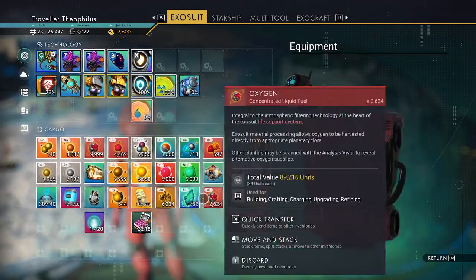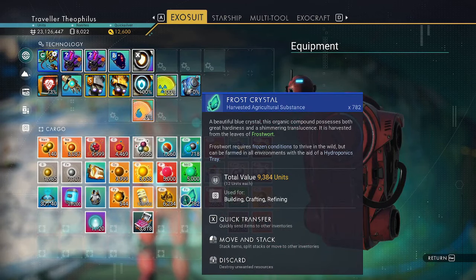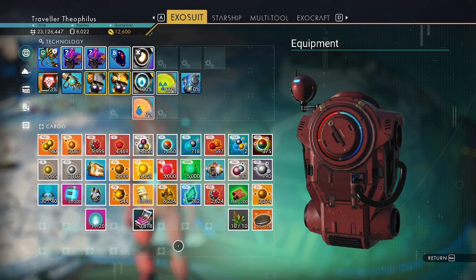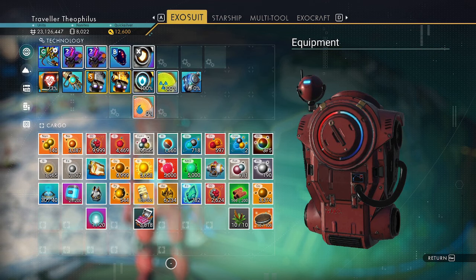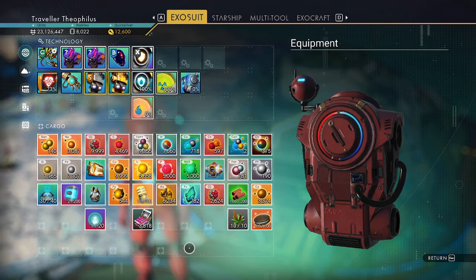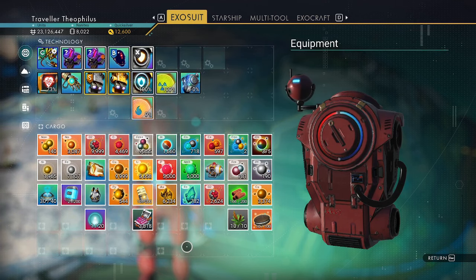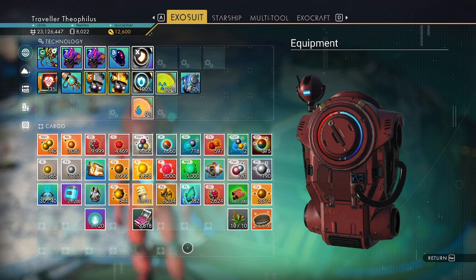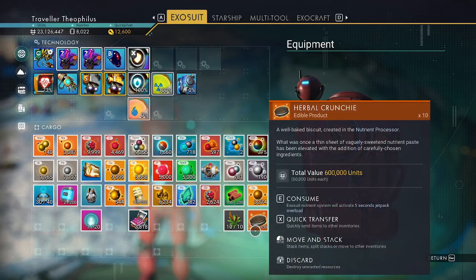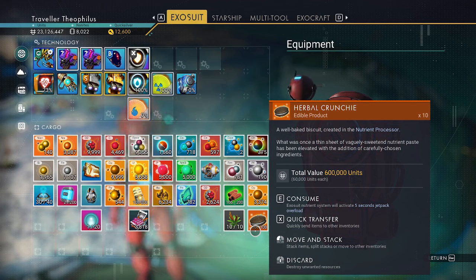You take the frost crystal and refine it until you get flour. You just have to find some sweet root when you're exploring — pick some up. Whatever sweet root you have, turn it into sugar. Put the sugar with the flour to make the sweet dough, and then with the sweet dough and the nip-nip buds, you make your herbal crunchies.